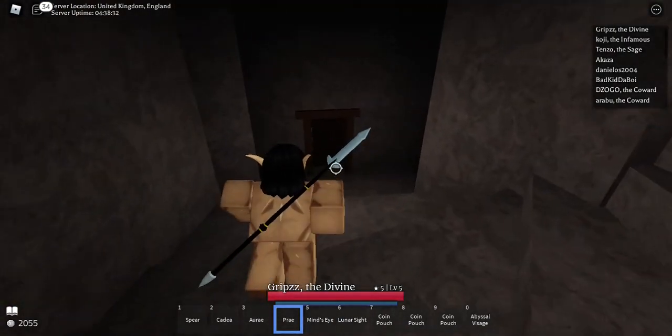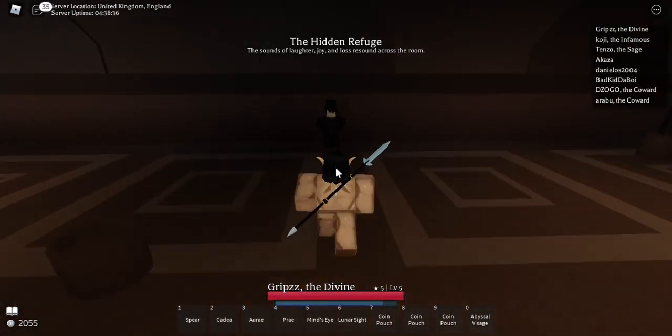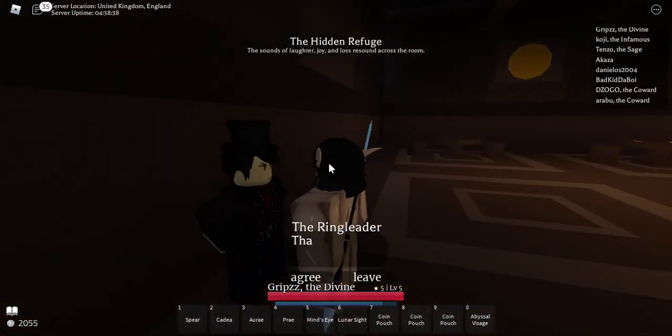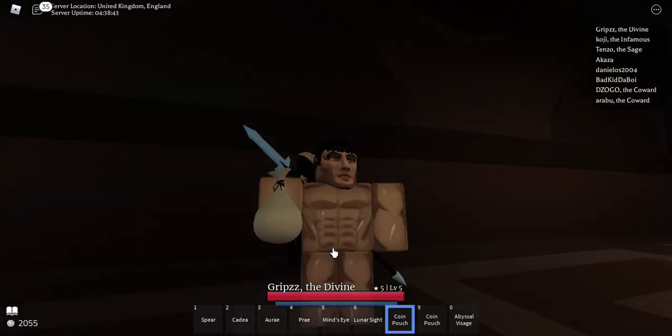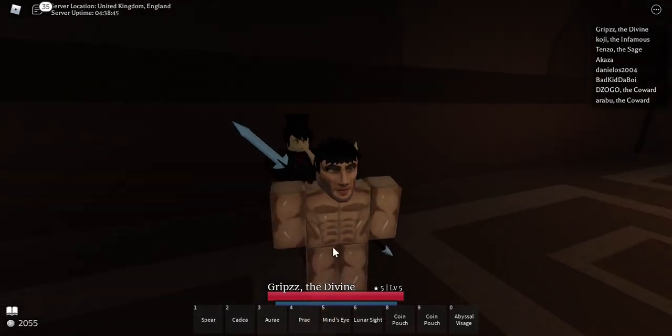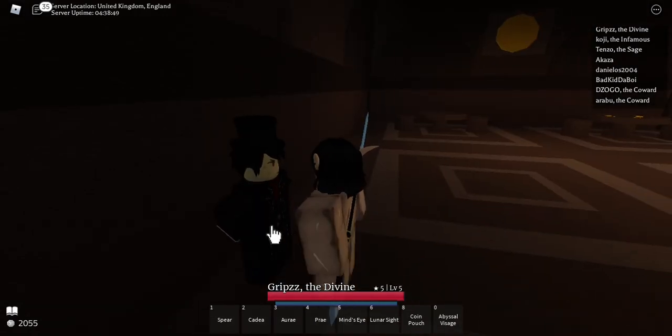We've just arrived at the Gambit covenant. It's a decent walk but not too far — just make sure you don't fall off the bridge on your way here. I've got coin bags on me right now, so I just give them to these guys and that's how you progress the Gambit covenant.